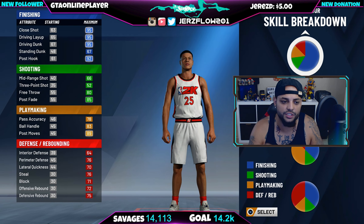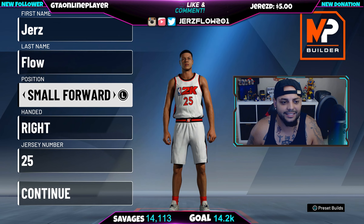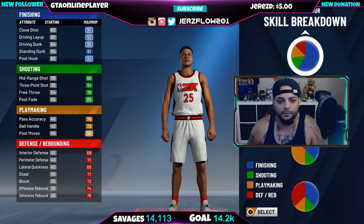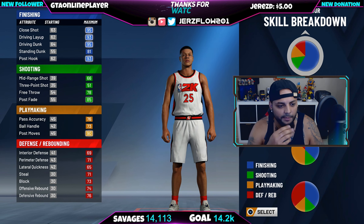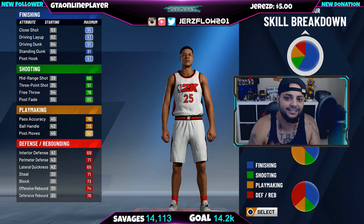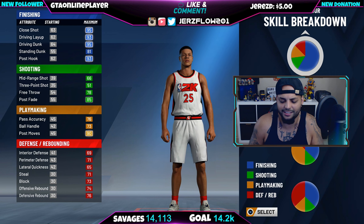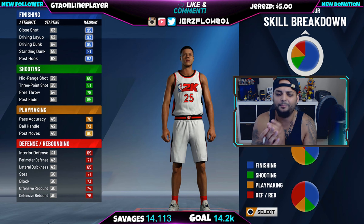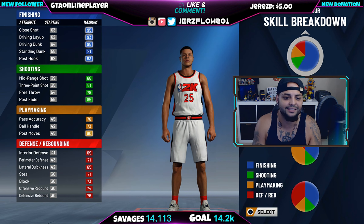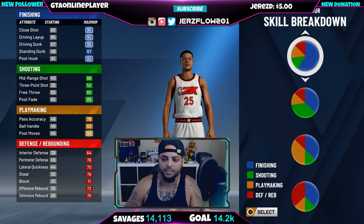If I look at shooting it's at 85 — post fade is now highlighted. Now if I make him a small forward and press continue, the post moves goes to 90 but ball handling drops to 73. You need an 86 ball control in order to speed boost. Someone was asking if that's speed with the ball — it's all combined into ball handling.